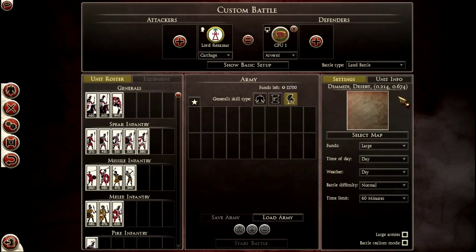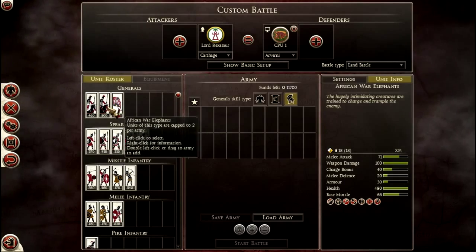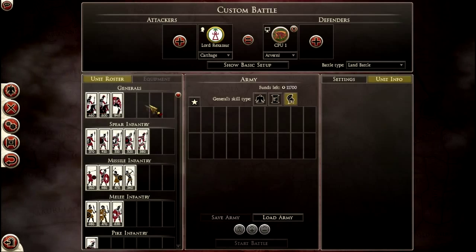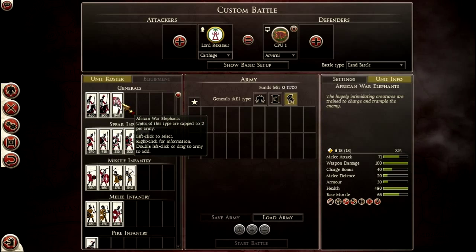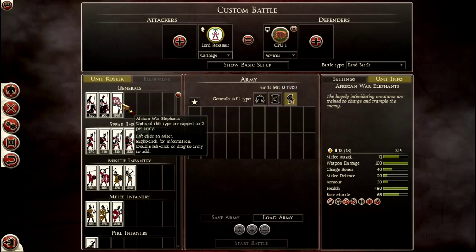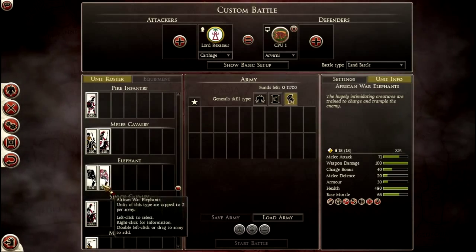Anyway, let's start with the generals. You do have the choice between African war elephants and conventional generals on horseback. In my opinion, don't go for the war elephant, mostly because if you get fire arrows on your general and he runs amok, that could lead to issues. Although you are capped to two elephants.